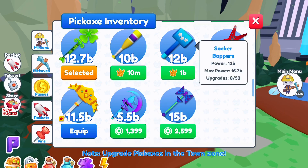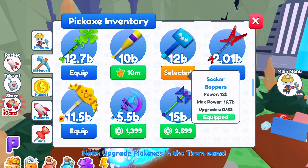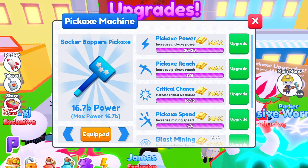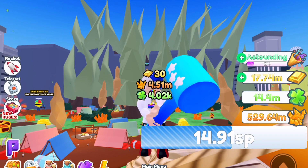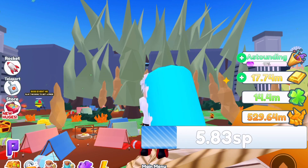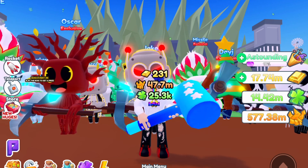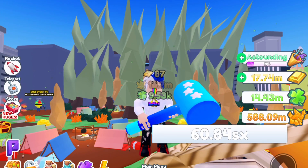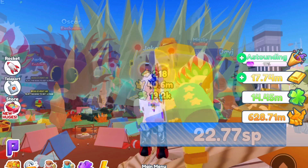I'm going to go ahead and buy this pickaxe. The max power is 16.7 billion whereas my gem pickaxe is 11.5 billion. I'll max it out and compare both pickaxes just to show you what 56 upgrades versus 53 looks like. You might say the 16.7 billion one is much better — but let me show you the difference. This is the best you can do with a basically free one.